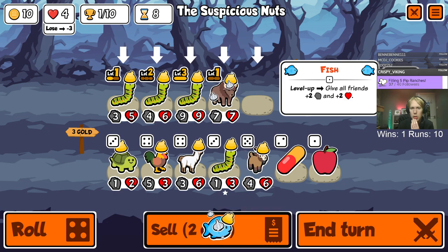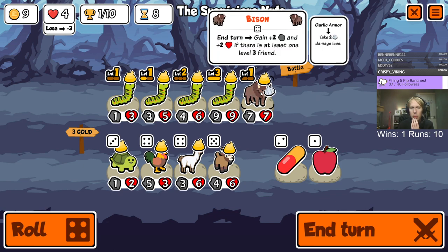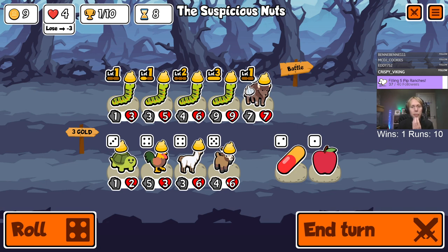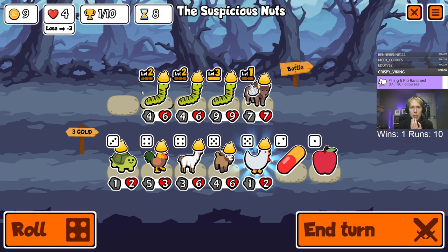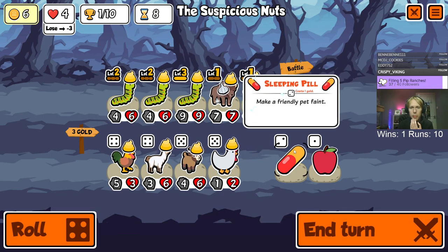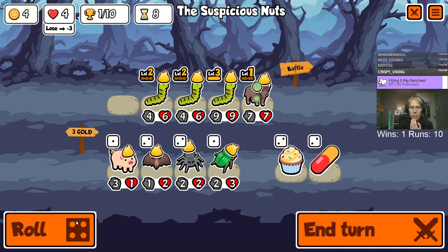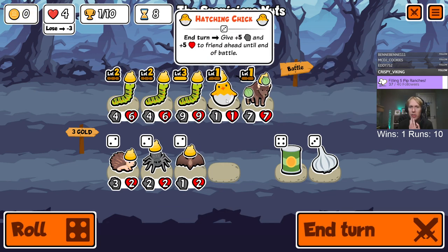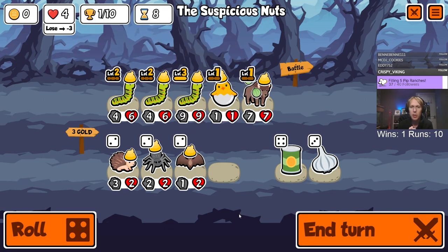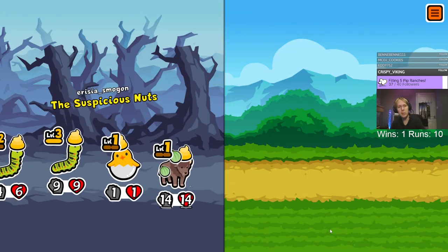We can sell the fish, put the caterpillar in, bison will start to level up. I feel like this shouldn't work. I don't think the goat is what we need. I'm actually gonna combine the caterpillars and then melon armor the bison because I feel like he needs to live a bit longer. And then the hatching chicken - this is a really big brain move because then the caterpillars will all get the bonus.